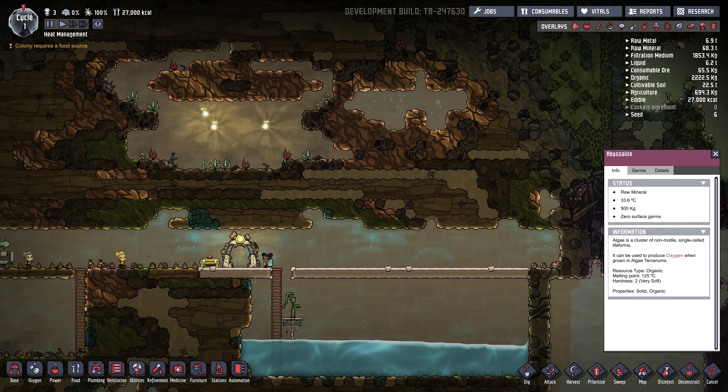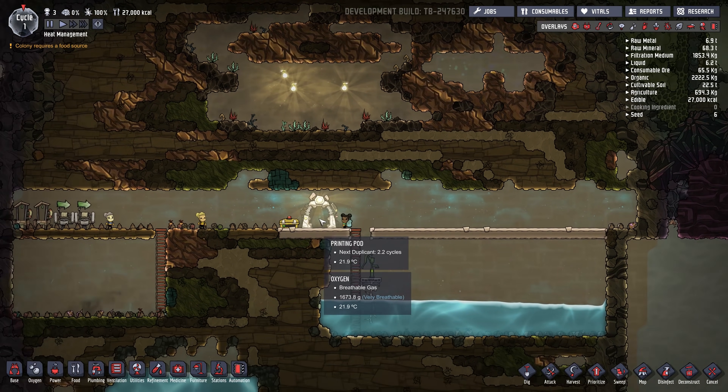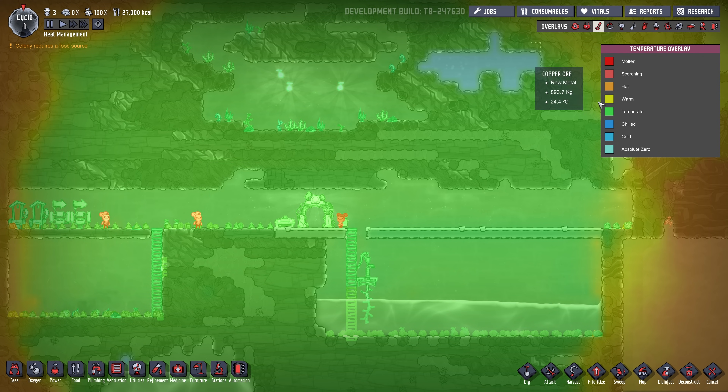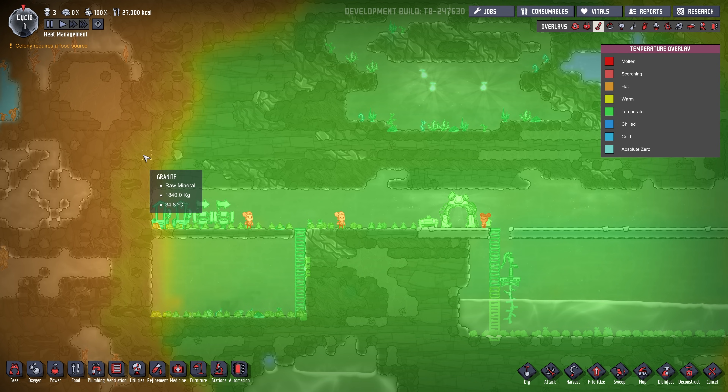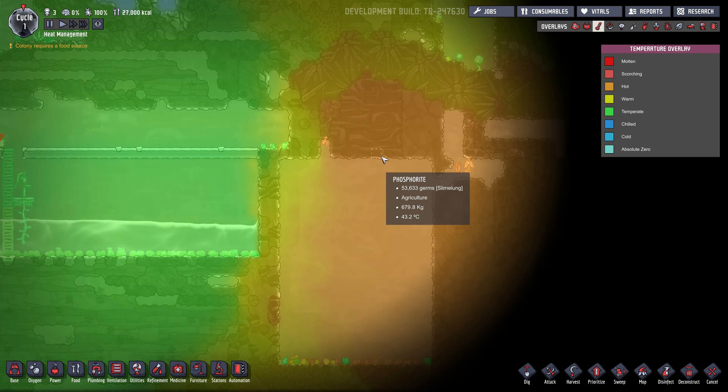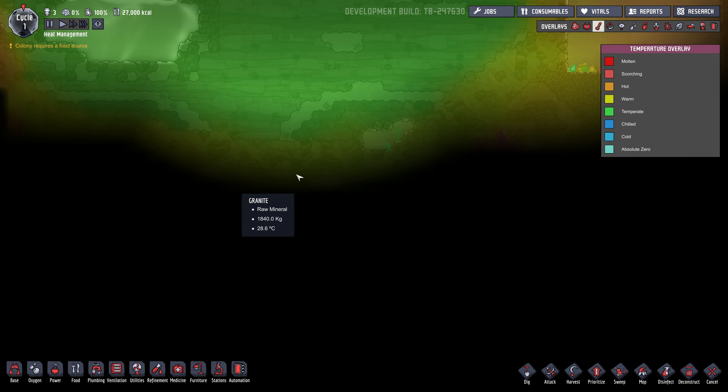So you'll notice I'm using debug mode here, but I've just got a little starting area. You'll notice the starting area is kind of like a circle of green. If you look at the thermal overlay, it's nice and cool — around 22 degrees. But just outside of the starting area, it's pretty warm. This area here is 36 degrees, and typically you'll have hot areas kind of all around your starting area.